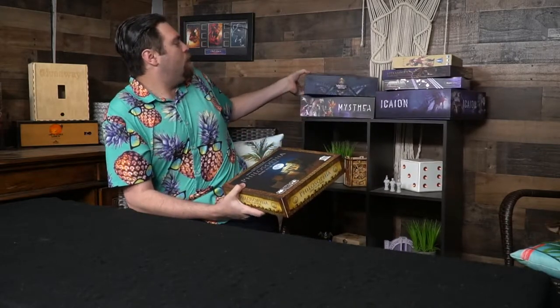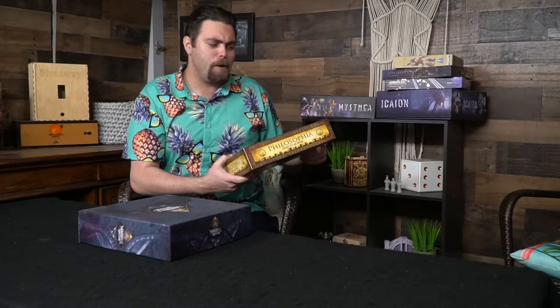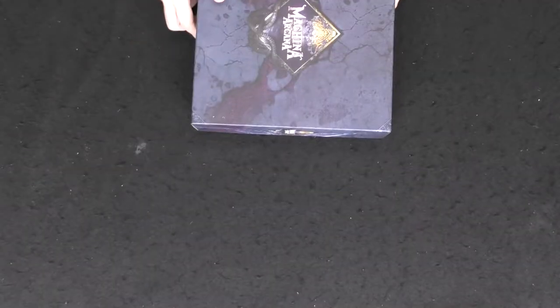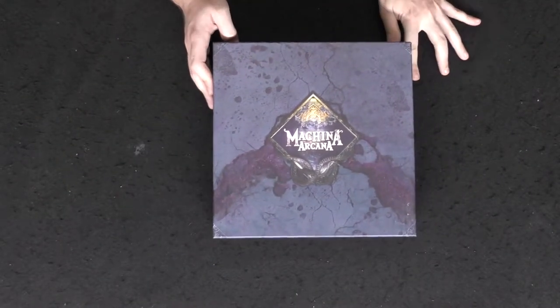Here we have Bad Maps by Floodgate Games, Alexander's Campaign by Alcon Creative, Ironclad Mercenary Battleship, Isaeon, Mysthea by Tabula Games, and Machina Arcana — which we'll go ahead and take a look at first — and then Philosophia by Cogito Ergo Meeple, which is probably Latin, so I apologize for not pronouncing that correctly.